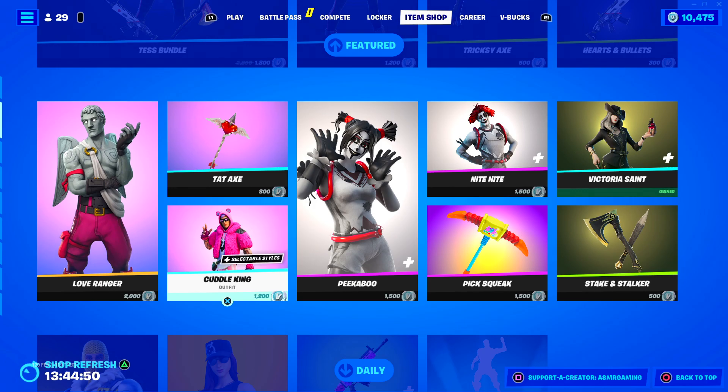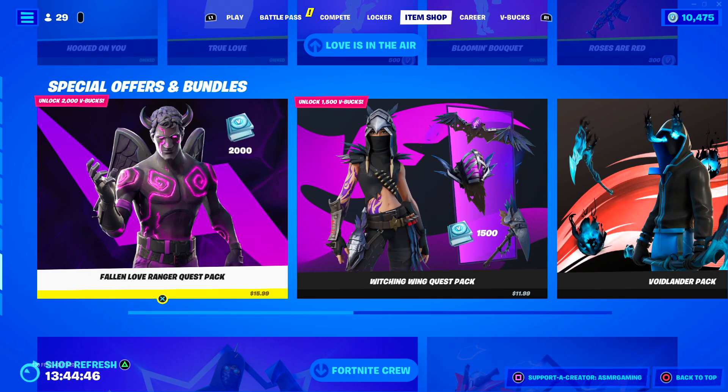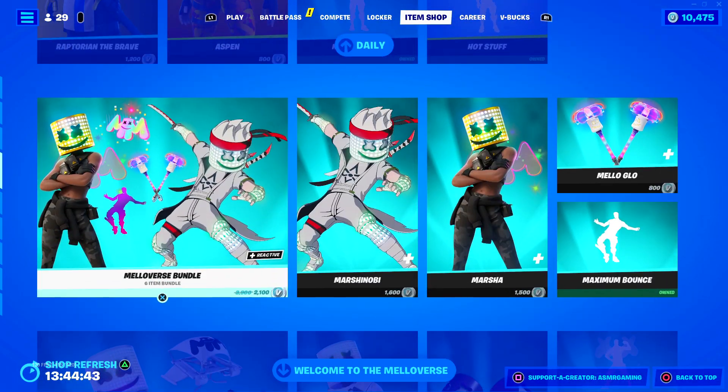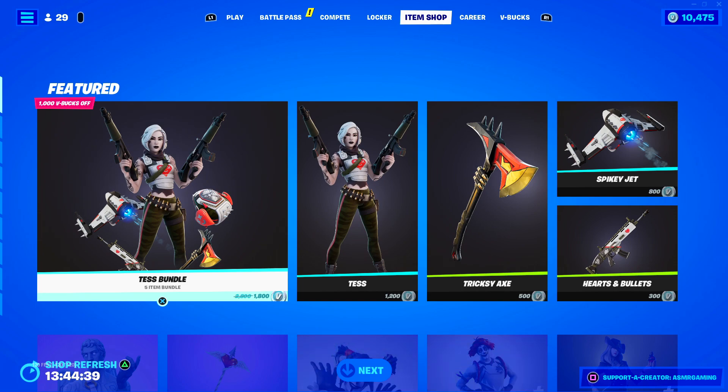So Love Ranger is on the Item Shop, but down here we have the Fall In Love Ranger, which is completely different. Okay, I wasn't going crazy, I just forgot. And the Tess Skin and Bundle is back — some people are going to be happy about this.